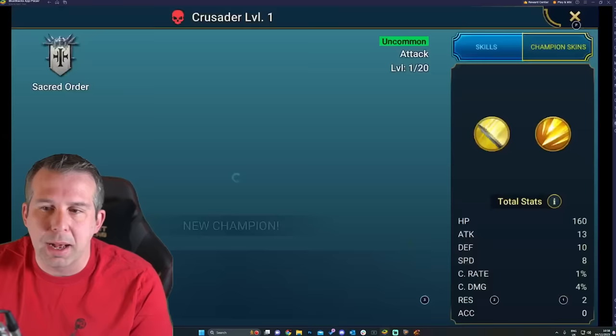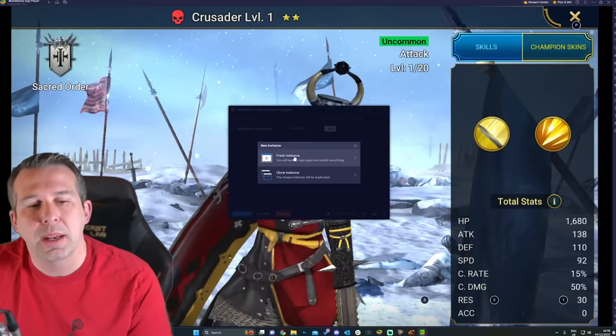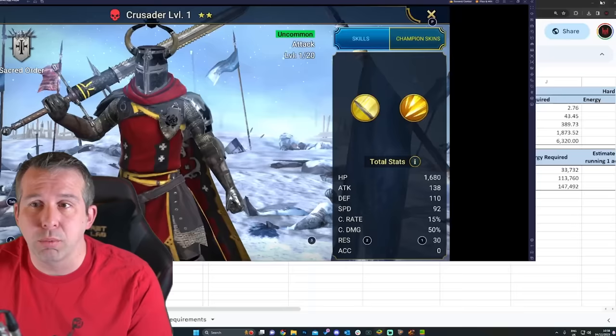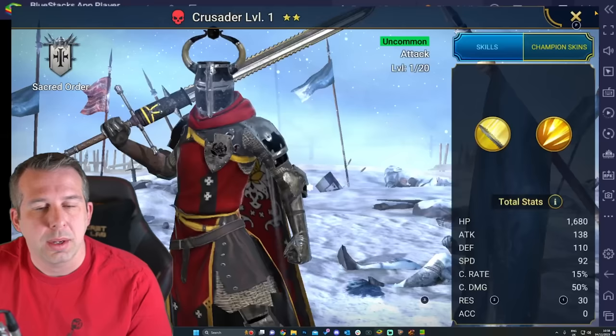You don't have to do this quickly. With BlueStacks you can have multiple instances running at the same time using the Multi-Instance Manager on the right-hand side. You can create a fresh BlueStacks instance and go through the same steps for multiple accounts, getting all your referral accounts leveled simultaneously. You can resize the windows - I've done this multiple times myself with Raid one running here and Raid two running there.